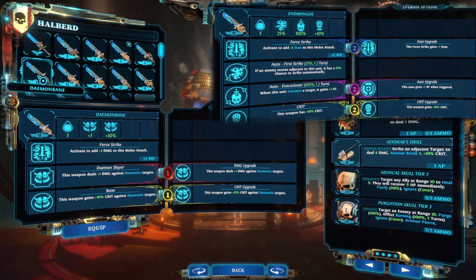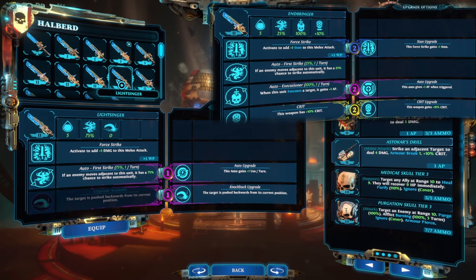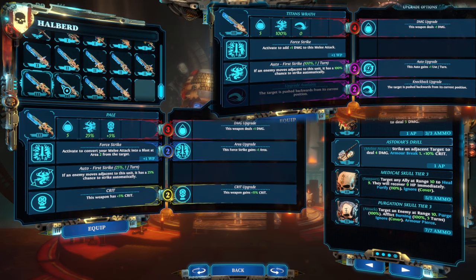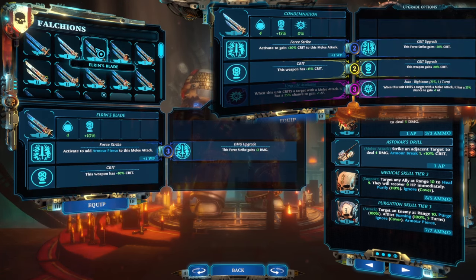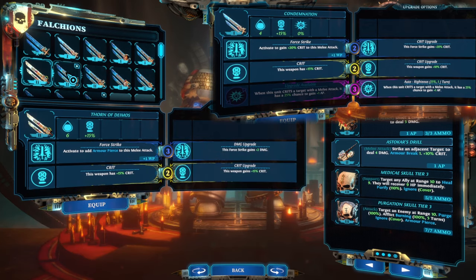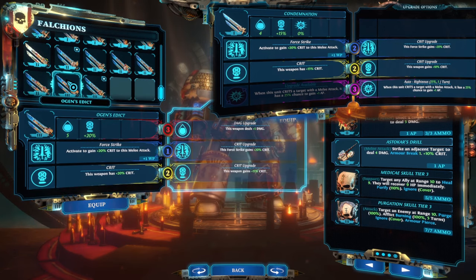Endbringer is one of the best weapons in the game for execute setups. Four strikes can do three stun in one hit, and if the knight executes a target, they gain back three action points instead of just one. Titan's Wrath has 100% chance to hit up to two targets that move adjacent to the knight, and you can use this weapon to knock enemies off ledges. Condemnation is an amazing tier one set of falchions that can deliver reliable crits with plus 65% crit on a four strike. If you do crit, it also has a 25% chance to give you an extra action point once per turn, but you can increase the number of autos per turn and the chance for it to proc with other gear and skills.